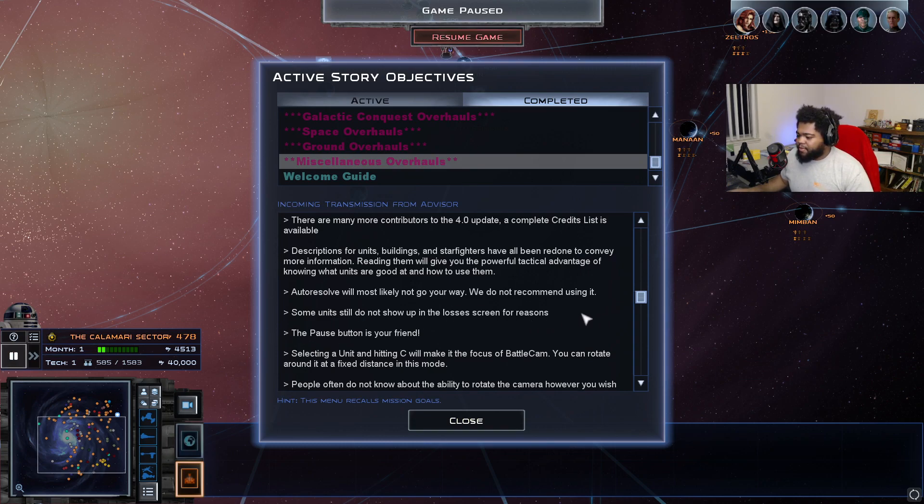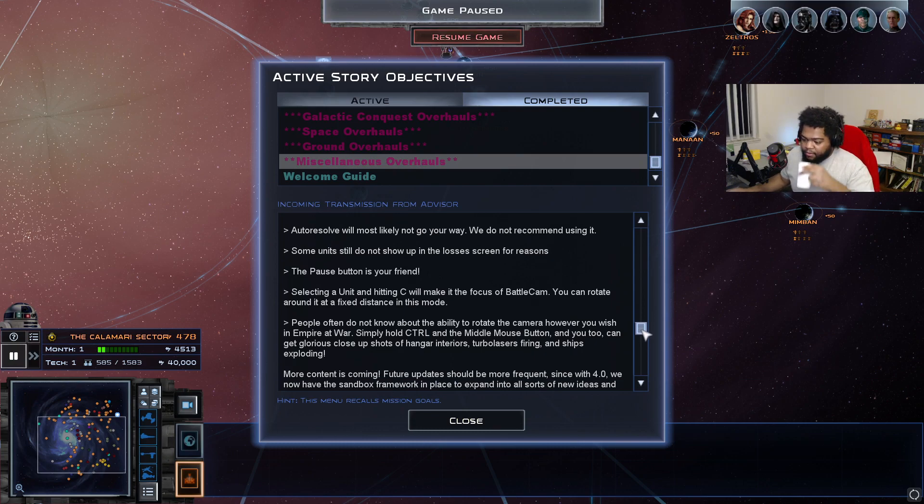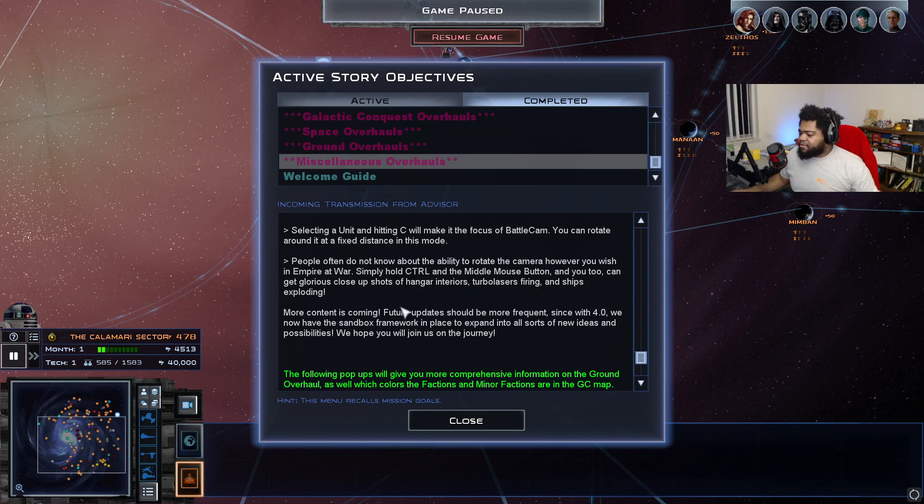The pause button is your friend. Selecting a unit and hitting C will make it the focus of the battle camera. Check the key binds in the options — many people don't know about the ability to freely rotate the camera by holding Control and the middle mouse button, which lets you get close-up shots of hangar interiors, turbolasers firing, and ships exploding. Work on future updates should be more frequent now that 4.0 has established the sandbox framework to expand into all sorts of new ideas and possibilities.